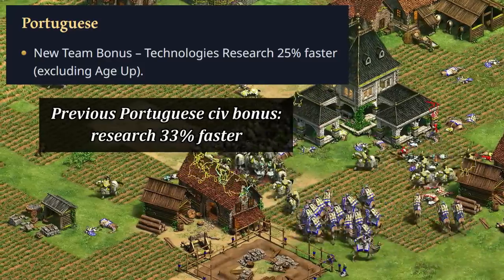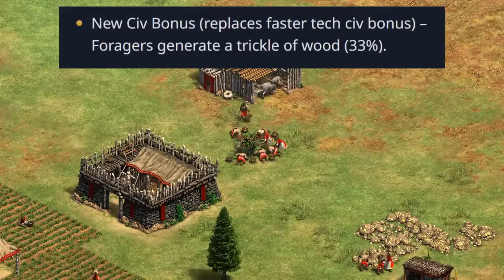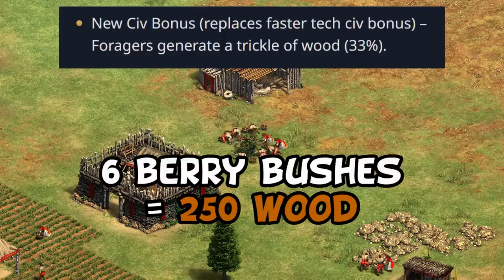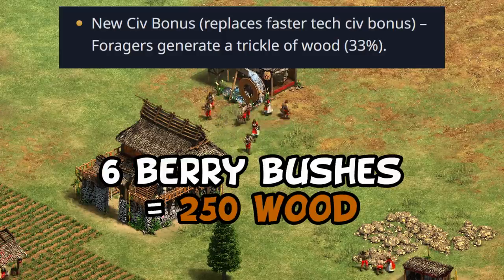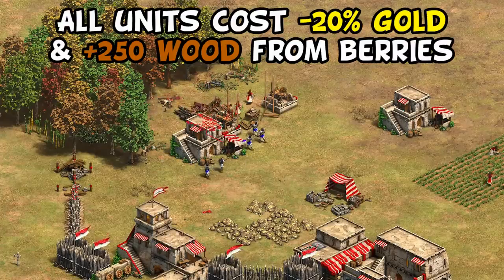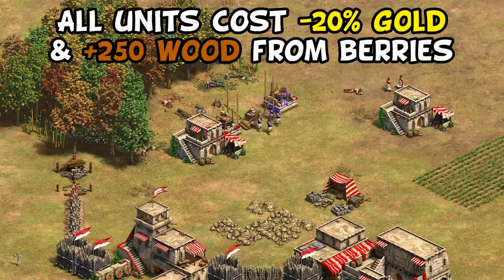This will be nice for some especially long techs like Chemistry, Paladin, and Heavy Camel. Since that's being taken from an existing bonus for Portuguese, it's being replaced with their foragers now generating a trickle of wood — working out to 250 wood in total from your starting berries, which is pretty solid and will be a nice boost for their early game. I could see this being a sneaky good bonus, though not as good as Dravidians getting 200 wood instantly in Feudal, as you usually don't have your berries done until well into Feudal Age.